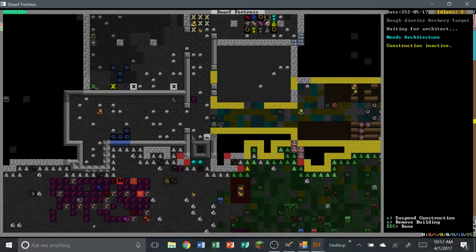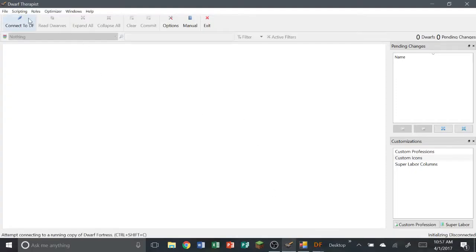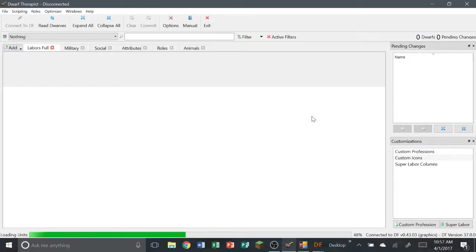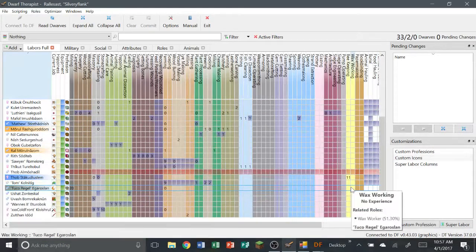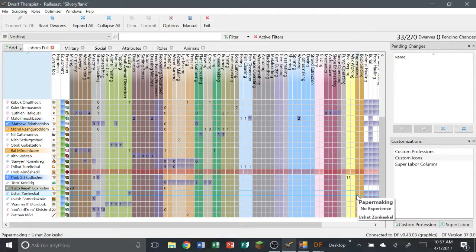Now we need these archery turrets up and running so we can start training our military and make them so much better. Let's go to Dwarf Therapist and connect. There we go. We need someone — actually before we get into any of this, we need to name some of our dwarves.